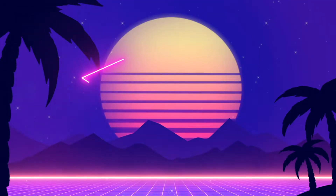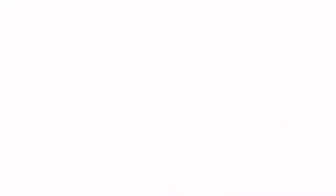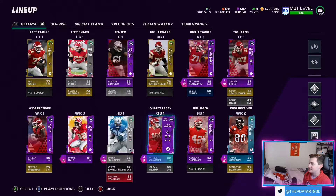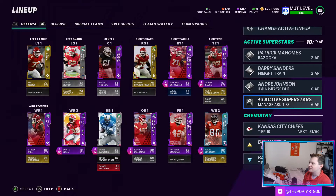We'll just pop into the team here. We have the team — not too much has changed. We have Clyde's rookie premiere of course in the squad, and we can just go to the handy dandy ability screen now.